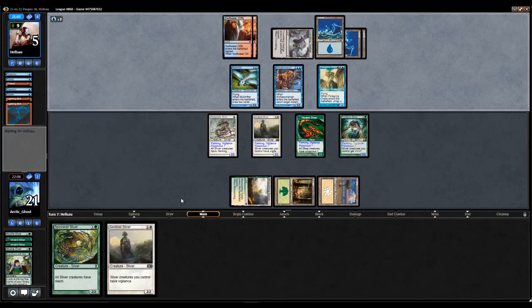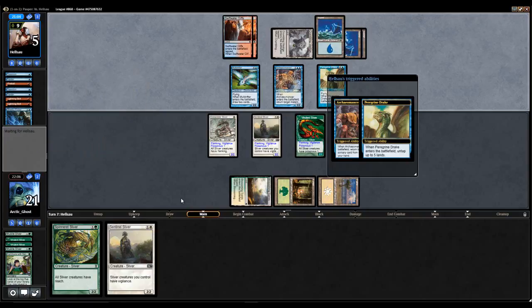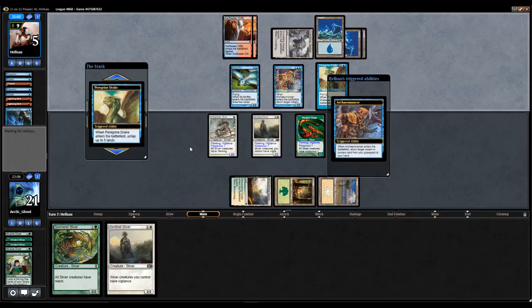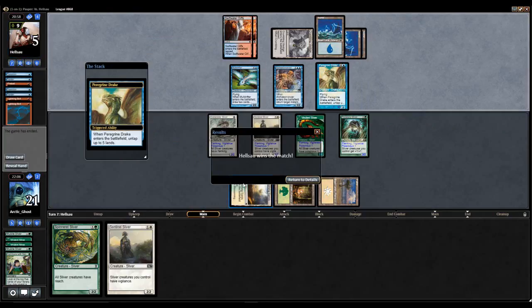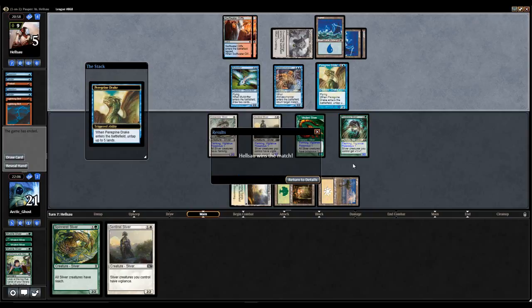So yeah, like I said, your matchup against the Blue-Red Drake deck is just horrible. You can't really do much. Alright, I'm just gonna concede — my opponent has the win. So that was showing you just how much better Blue-Red Drake is over the Sliver deck. Enjoy it for another match. I'll see you soon. Thanks for watching.